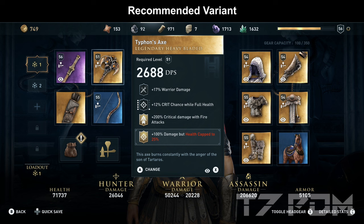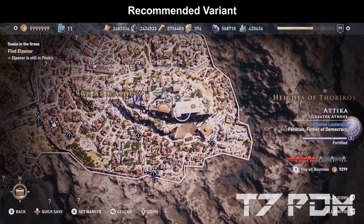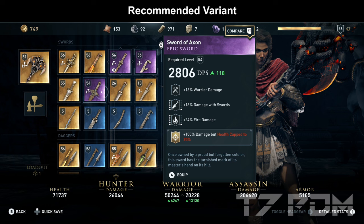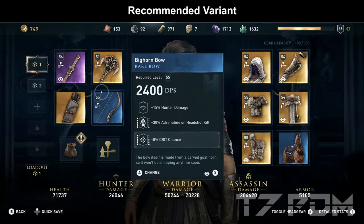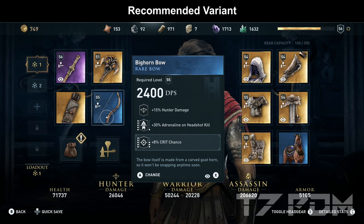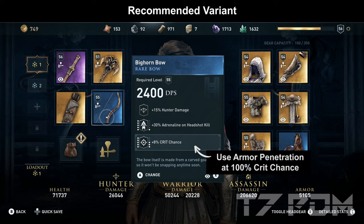On the second melee weapon slot we will use the Typhoon's Axe, which has warrior damage, a nice crit chance at full health engraving, and the insane 200% critical damage with fire abilities engraving. To add even more damage we will engrave 100% damage but health cap to 25% — however if you don't want to activate this additional damage every time, you can use the Sword of Axon as a replacement, which can be looted from the Parthenon chest in Athens. On the Big Hunbow you should engrave 8% crit chance, because at this level it is important to get as close as possible to 100% crit chance.